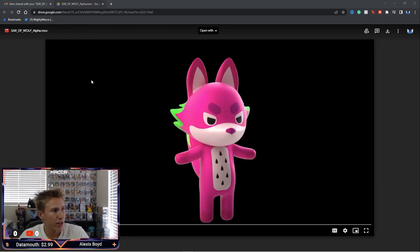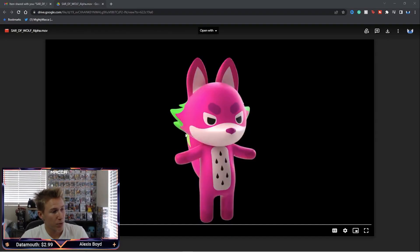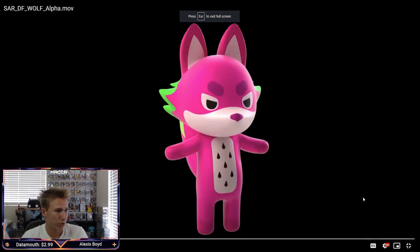If you want to know what Super Animal Royale would look like in 3D, I have a video to show you. Dartmouth literally created this — he created the whole figure and statue of my character, the Dragon Fruit Wolf. Here it is — this is what he's created, which is just incredible.